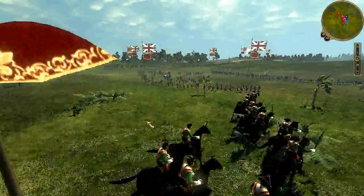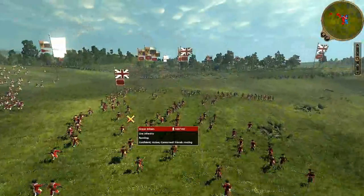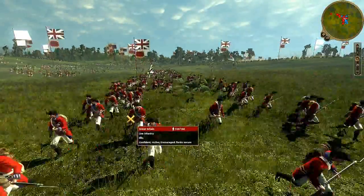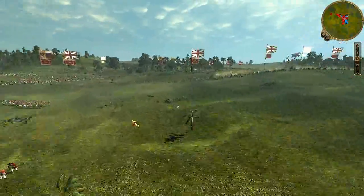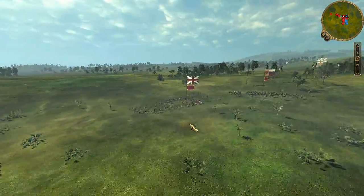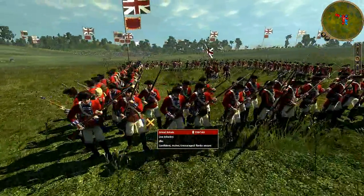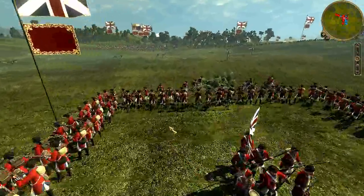He doesn't interpret it that way though — he's sent up two units, letting one off to reinforce the other fight over there, but still sending this one to put me in a box. He thinks I'm going to send that cavalry over to kill his Fergusons, but that's not what I'm going to do. As I said, I'm going to kill stragglers with that unit. Regardless, this is going to be a square and temporarily this unit will be out of the game.